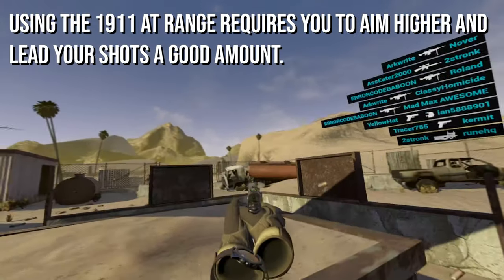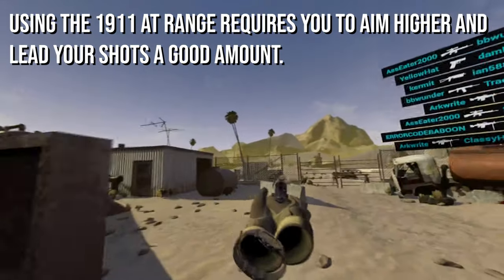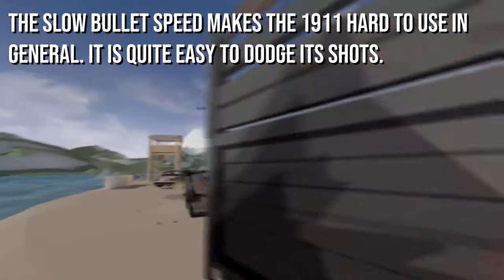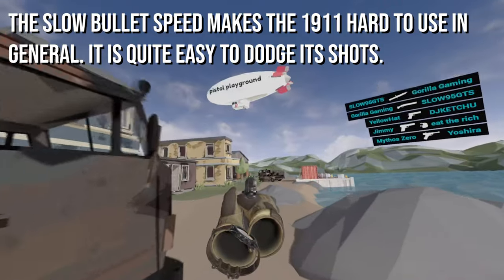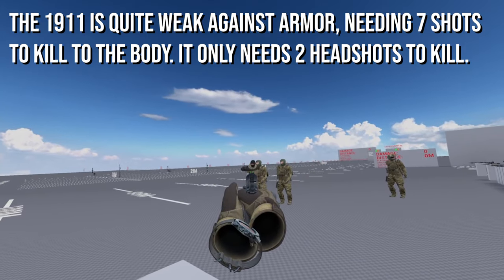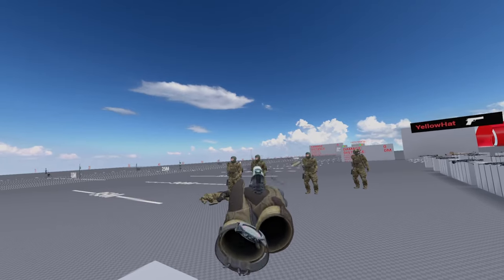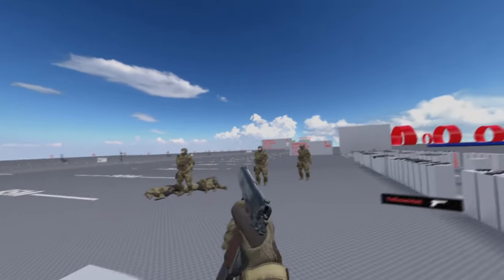If you want to use this pistol at mid-range, you're going to need to aim the sights a bit higher up and you'll need to lead your shots — a lot. This fact alone makes the 1911 harder to use than most pistols, and so most will only use it if they're using armor on pistol round, or if they're buying loads of utility. Outside of pistol round and against armored players, you'll need to dump 7 rounds out of the 8 in the mag to secure a kill with body shots. Therefore it's most recommended to try to get up close and get 2 headshots if the player is wearing a helmet.